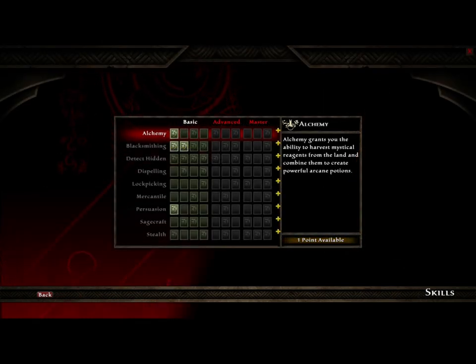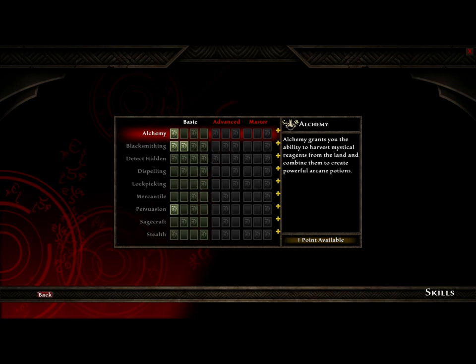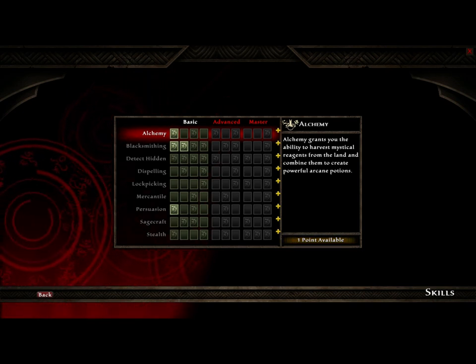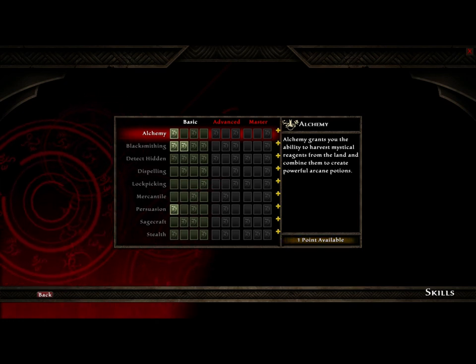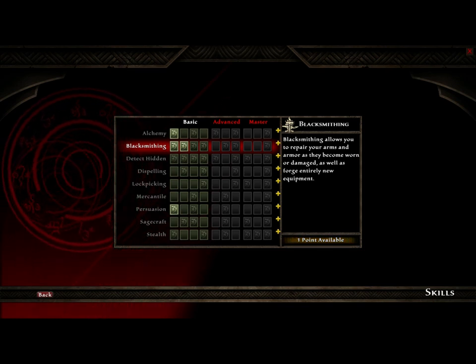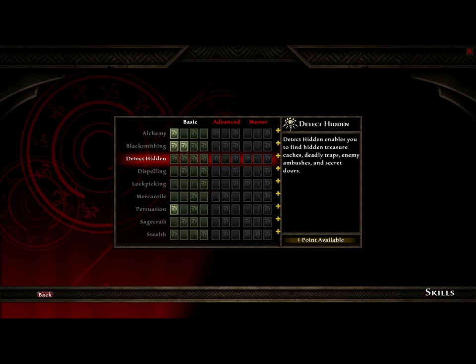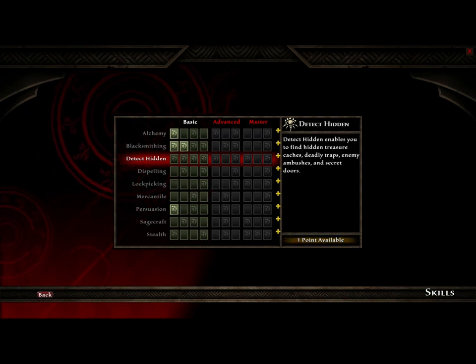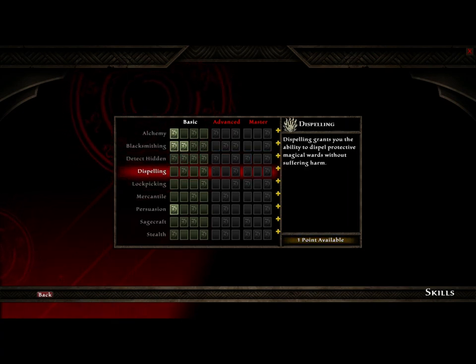The next tier of character creation is your skills or profession type points. You'll get to distribute your points into nine different professions. Alchemy grants you the ability to harvest mystical reagents from the land and combine them to create powerful arcane potions. Blacksmithing allows you to repair your arms and armor as they become worn and damaged, as well as forge entirely new equipment. Detect Hidden enables you to find hidden treasure, deadly traps, enemy ambushes, and secret doors. Dispelling grants you the ability to dispel protective magical wards without suffering harm.